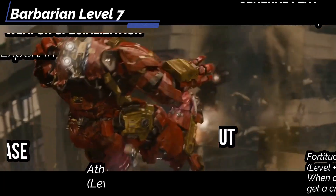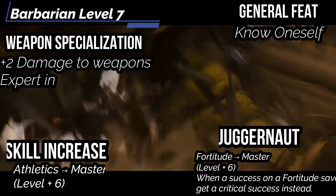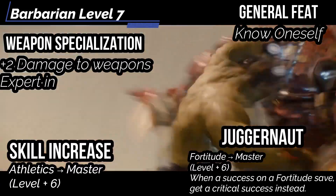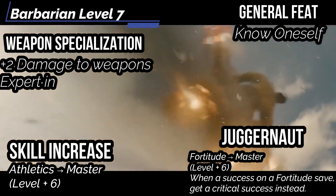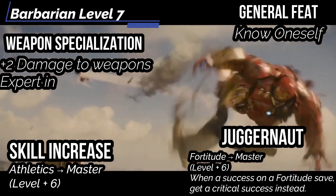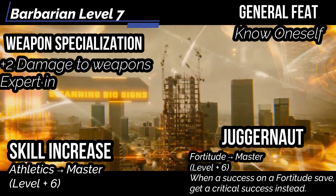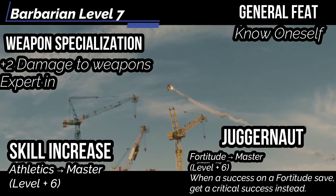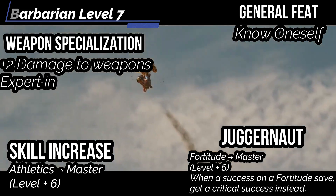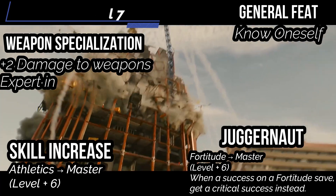At level 7, get the General feat Know Oneself — when you fail a saving throw against an emotional effect instead of critically failing it, which is great for someone who's in a bad mood all the time. Juggernaut increases your proficiency rank in Fortitude saves to Master, and when you roll a success on a Fortitude save, you get a critical success instead. Skill Increase gets Athletics up to Master. Weapon Specialization lets you deal an additional 2 damage with weapons or unarmed attacks you're Expert in, or 3 if Master. We also get our specialization ability, which means our fists are now doing 1d12 — punching as hard as a greataxe right now.